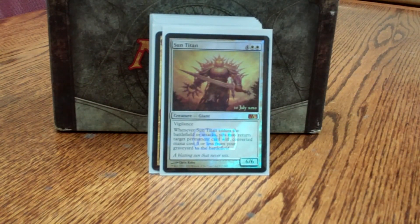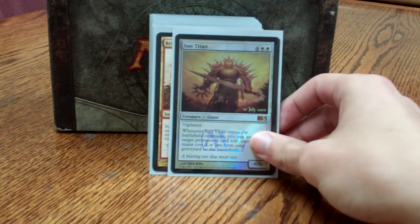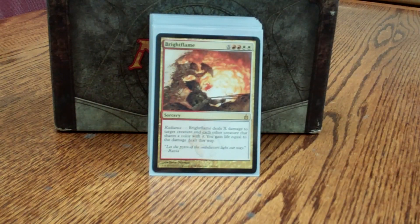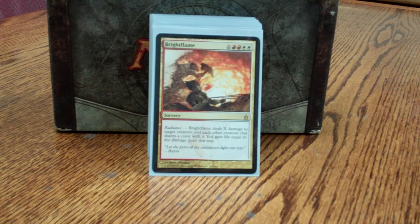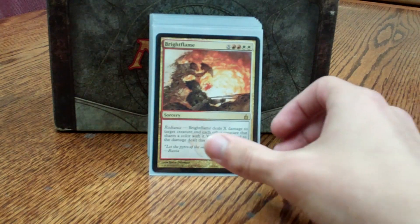Sun Titan is very good with a lot of things — can bring back my Necropotence if someone destroys it. Also Strip Mine, sacrificing that myself, or bringing back smaller creatures. Mostly for my enchantments and my artifacts though. Brightflame: I get pretty aggressive with my own life totals, so a wrath that gains me life is very good. Plus, if I'm going against somebody not in my colors it can be completely one-sided, or at least partially against someone who only shares a color.